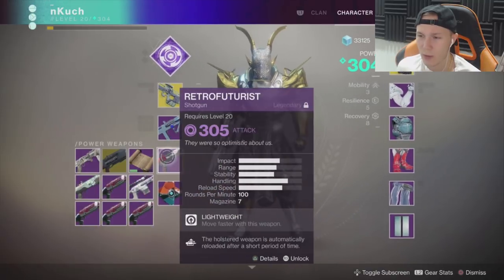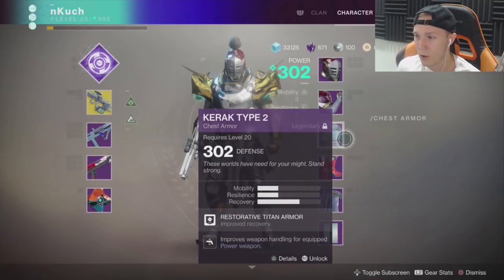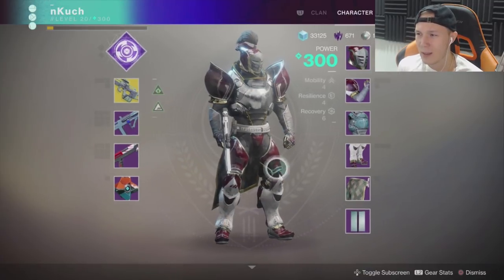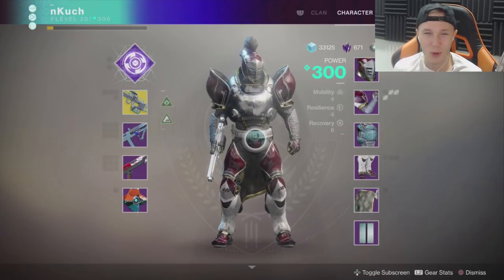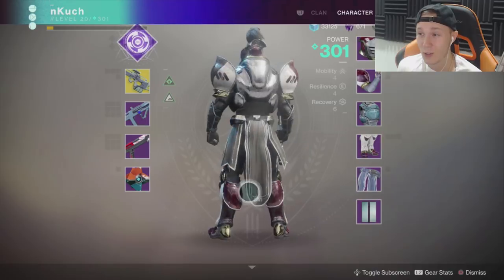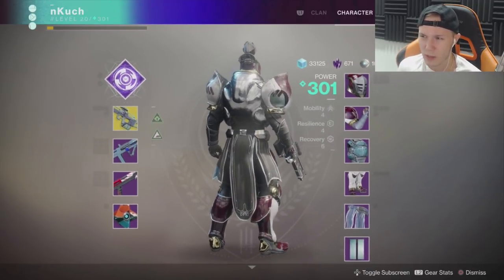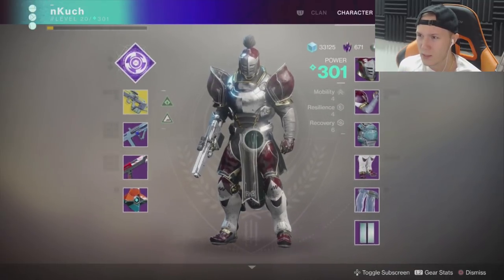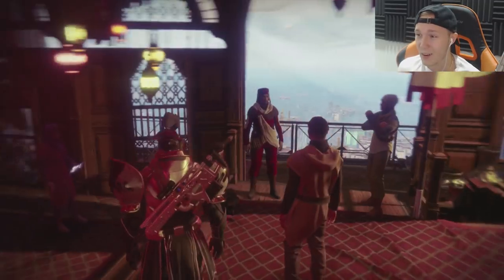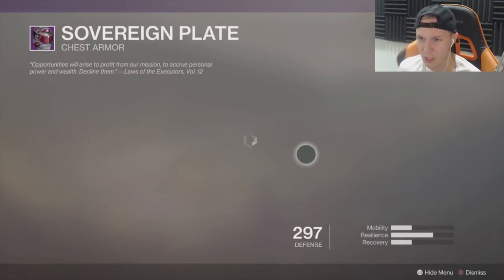Scout rifle, SMG, auto rifle, and shotgun — yep, that's the four weapons you can get, and we got duplicates on duplicates of those. Now we're gonna put on the set I ended up getting. They're all the same, doesn't really matter which one I put on. Didn't get the chest piece — keep reminding myself of that and I'm getting more depressed. But actually, this doesn't look too bad — it almost looks like the chest piece belongs to the set. The gauntlets remind me a lot of ones you can currently get from crucible engrams, but they have nice texture and the New Monarchy logo on the knee pads and helmet.